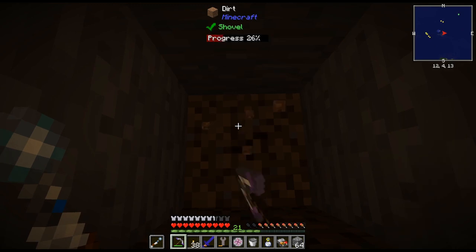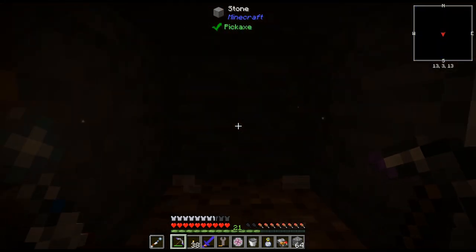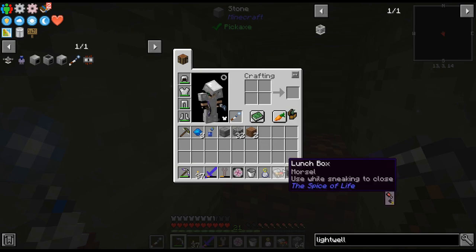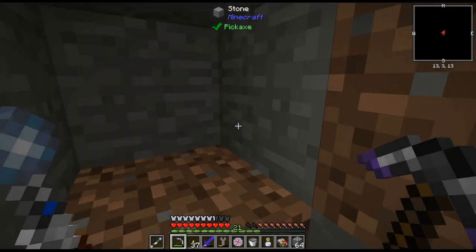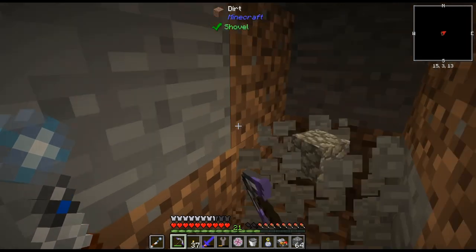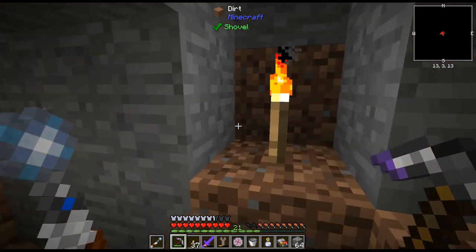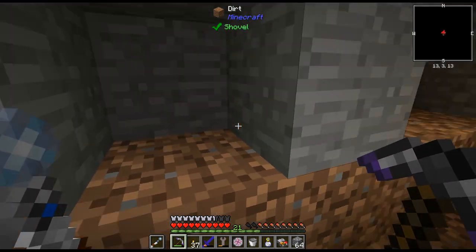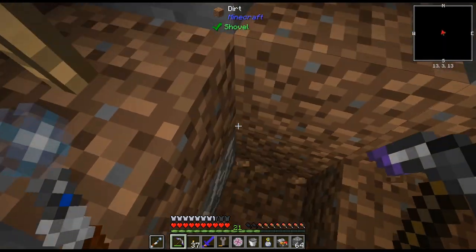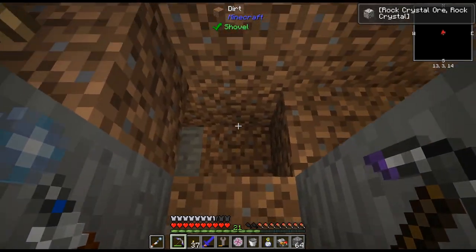And it's right down at the bottom I believe. I definitely should have brought... the bad layer is dirt down here. We can't vein mine out, can we? Vein mining makes this so much easier. I wonder if it's under the dirt. Oh hello — it's around here somewhere. Let me dig out a little bit more. Oh, there it is! Found it. So it does spawn underneath the dirt — that is something to keep in mind.